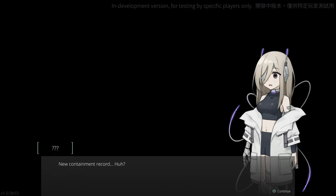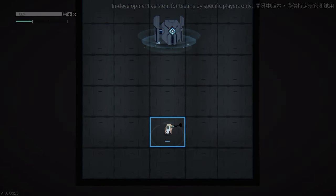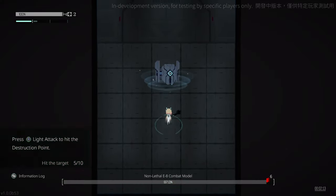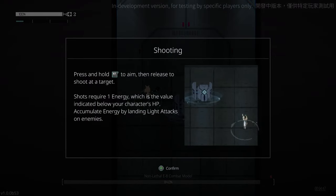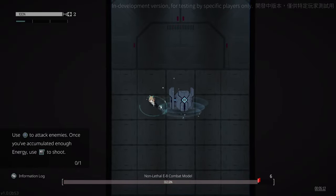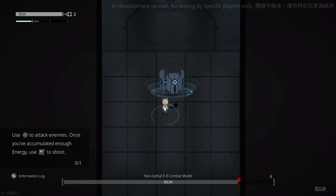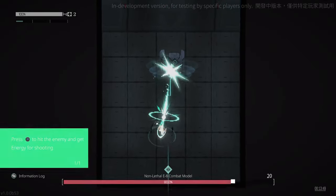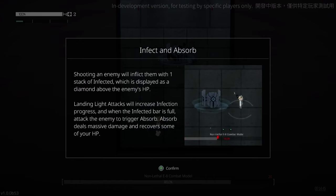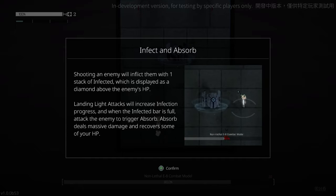Thus begins a short combat tutorial where you learn the basics of the light attack, parry, gun mechanic, and the grappling hook. The gun acts as a sort of critical hit like it did in Bloodborne, so you can leave your enemy stunned and vulnerable for visceral attacks. This is where you use your grappling hook to pull yourself in towards the enemy and strike them. The gun also serves as the only form of healing I could find in the game — shooting enemies normally creates a small diamond above their health bar that fills as you attack with melee, and when that diamond fills fully, it will heal you for a very, and I'm emphasizing very, small amount.